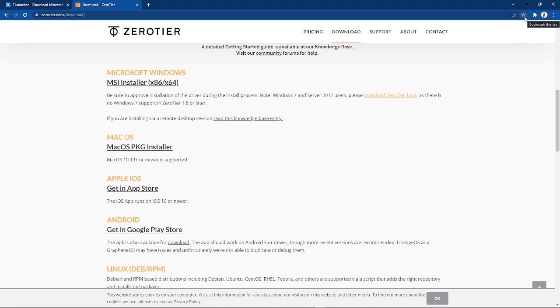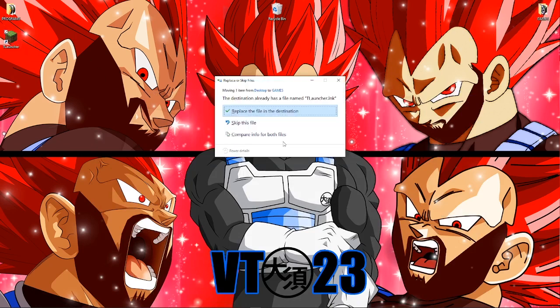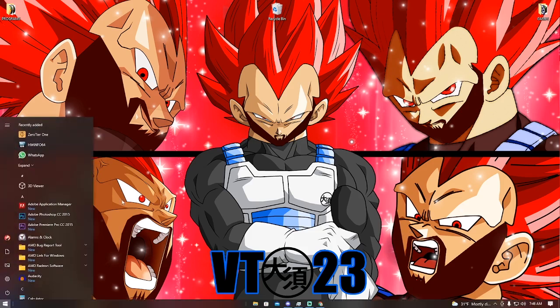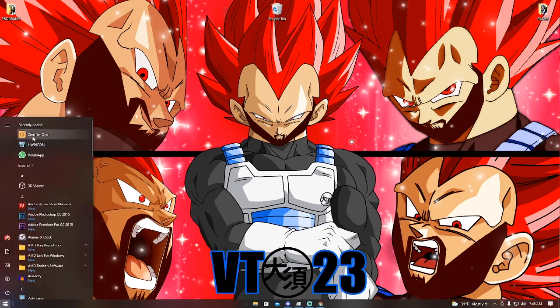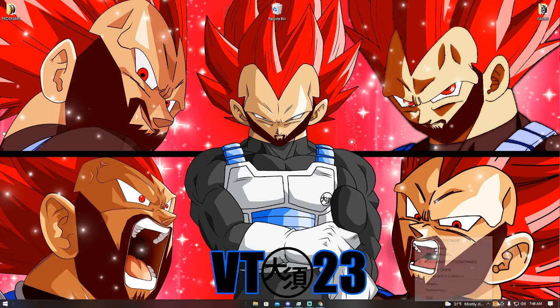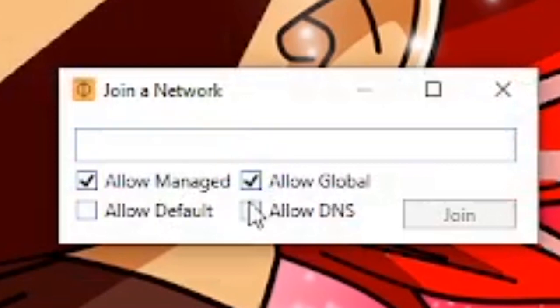Next thing you need to do is open ZeroTier. Press start, it's already there. You try to open it and it's right there — just click on it. And then there is a thing called Join Network. You click on that, and then I'm just gonna check all these — you don't have to, but it kinda makes things easier.